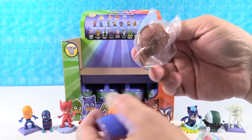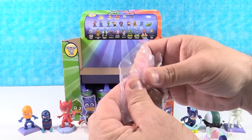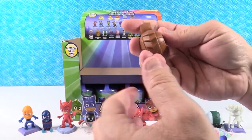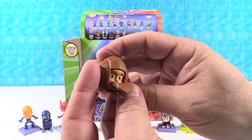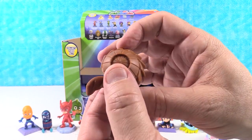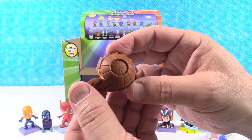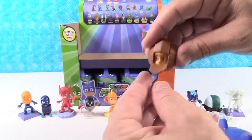We still need the ultra rare Golden Catboy. I have Armadillin - actually, I have Armadillin Ball. There's Armadillin in his ball form, all curled up getting ready to roll somewhere. That is a really cool one. Very awesome. Armadillin.